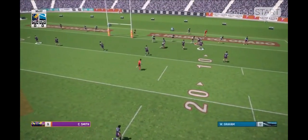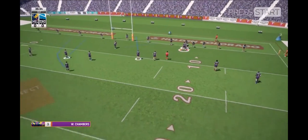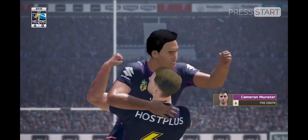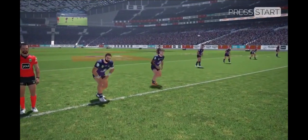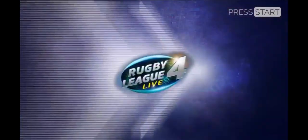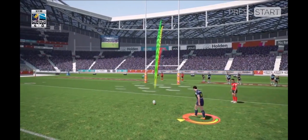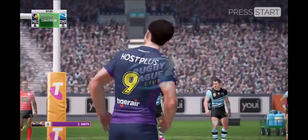The Cronulla Sutherland Sharks have put themselves in some serious hot water here — they've got themselves another set of six. It's the zero tackle and he's over. Take a look at him, they're over the line. Melbourne with their first try of the match. Made it look easy. That's a great kick — the Storm lead by six.